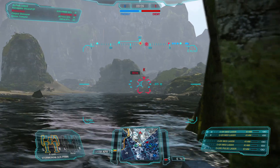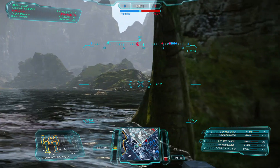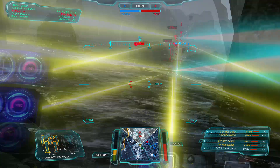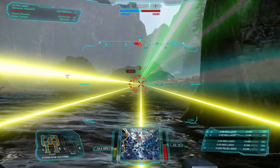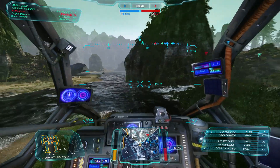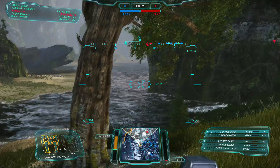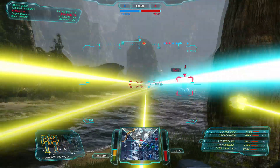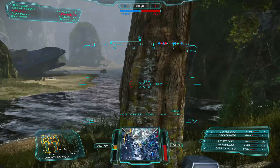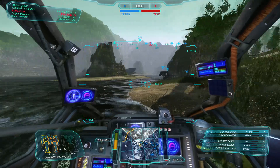We're doing okay — holding them off on the left side. I'm definitely going to win the trade against this Stormcrow with a single medium laser, so I can hold this corner. There's a Blackjack — he's at 20% on that Blackjack. Not a threat at this range, but now that he's moving closer, I'm going to back up and take another position because I don't want him in his effective range.